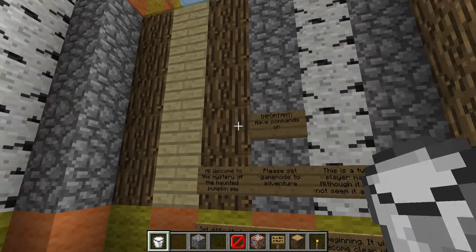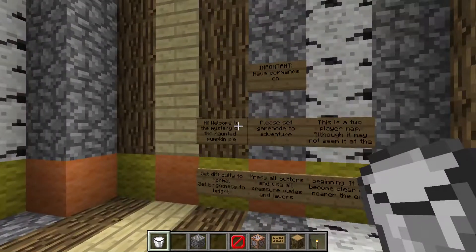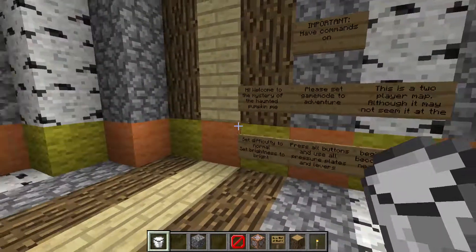I said I was going to read the rules. It says 'important' at the top: have commands on — that's so you can switch your game mode at different points. Hi, welcome to the Mystery of the Haunted Pumpkin Pie. Set difficulty to normal. Set brightness to bright. Set game mode to adventure. Press all buttons and use all pressure plates and levers. This is a two-player map — although it may not seem it at the beginning, it will become clear why nearer the end.